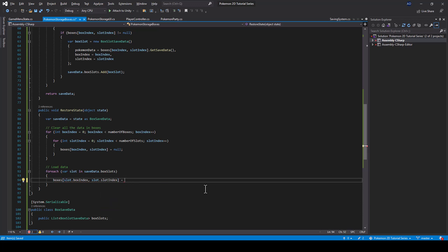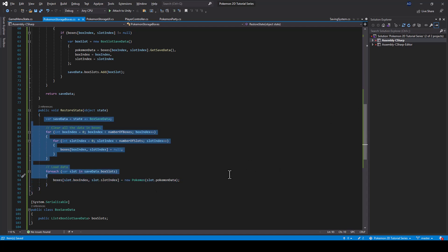We get the pokemon from slot.pokemonData, converting the PokemonSaveData back to a Pokemon using new Pokemon(pokemonSaveData). That's all we need to load the data, so let's go to Unity and test it.